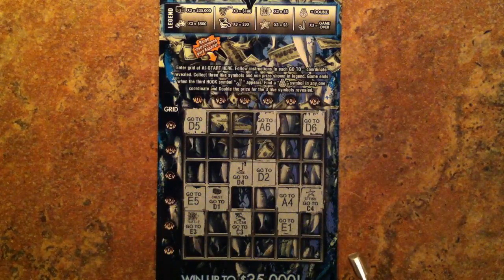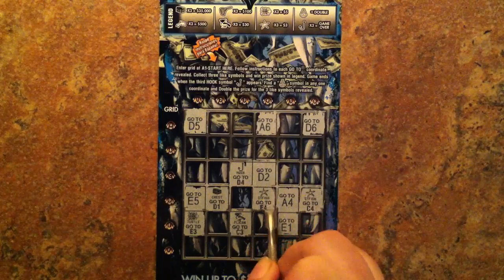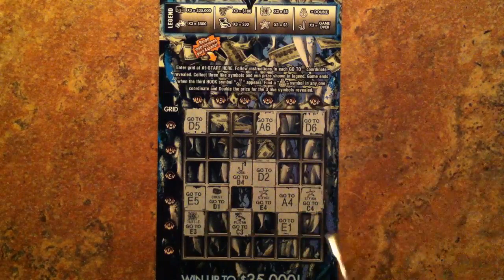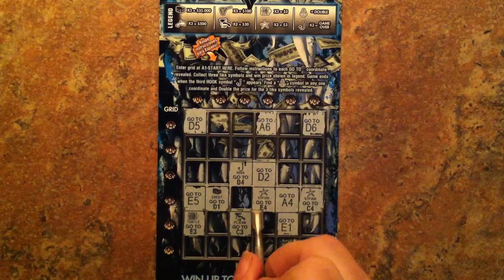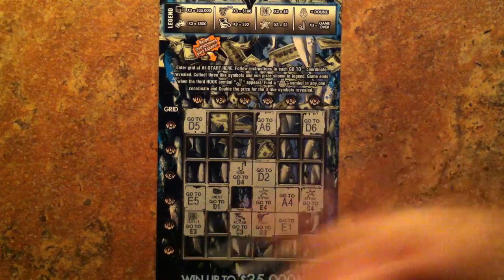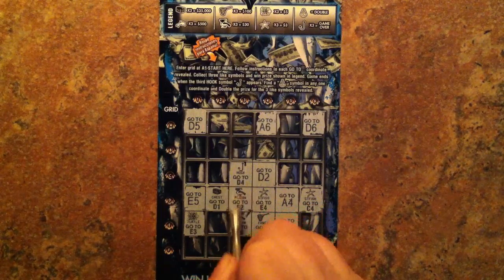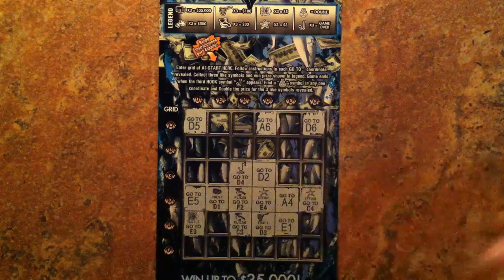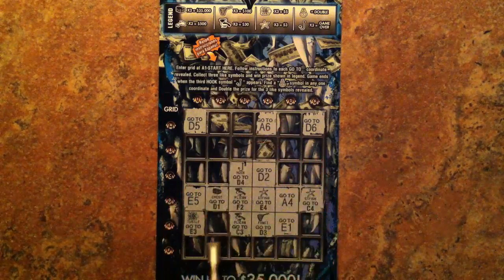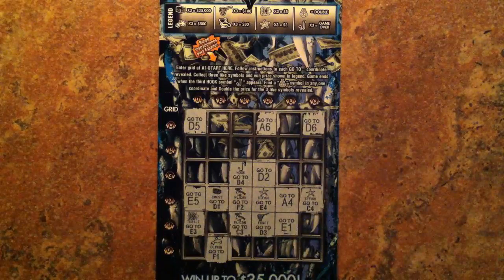Go to D4 — our second starfish. Go to E4 — got a fishnet. Go to D3 — our second peloton. Go to F2, and we found our first dolphin.